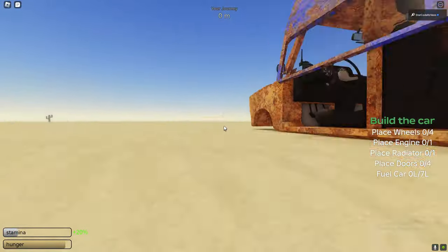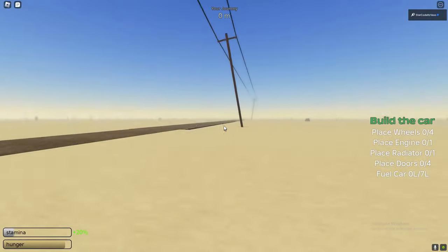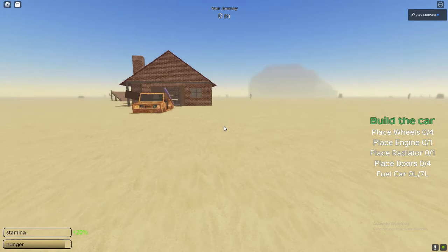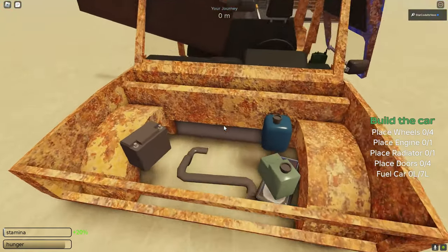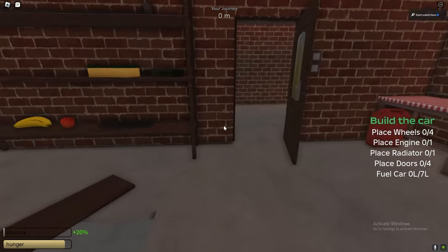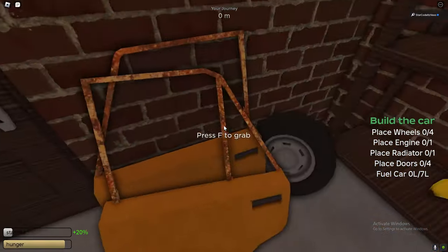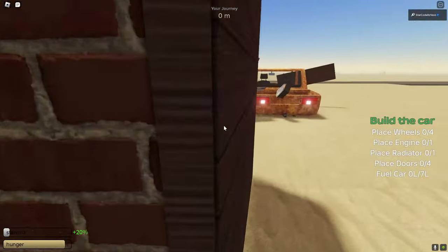That is pretty much how you get really, really far in the game, so thank you guys so much for watching. The main things that you need are water, oil, and gas. You don't really need food, and you don't really need extra tyres as long as you drive normally. You also need Robux to call in those airstrikes. Thank you guys for watching — peace out.